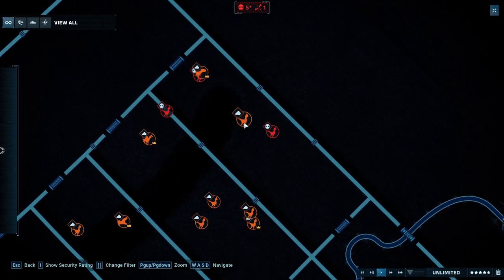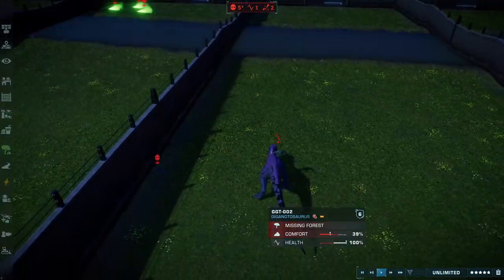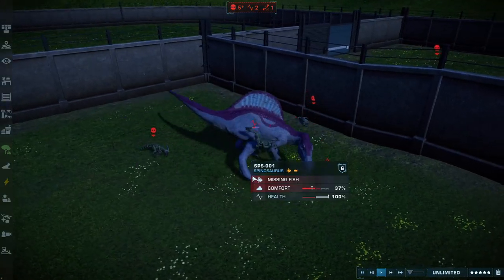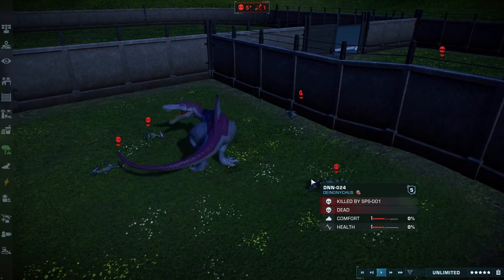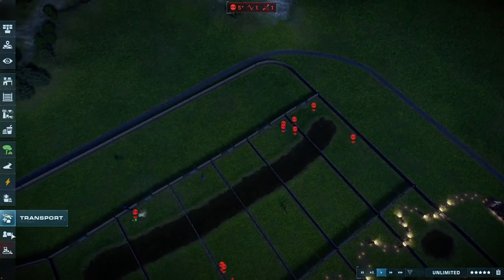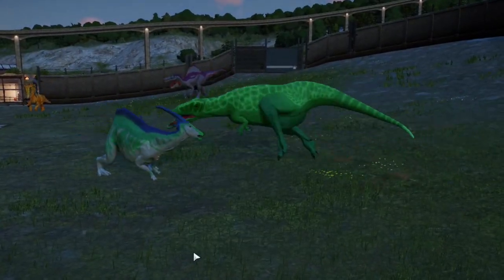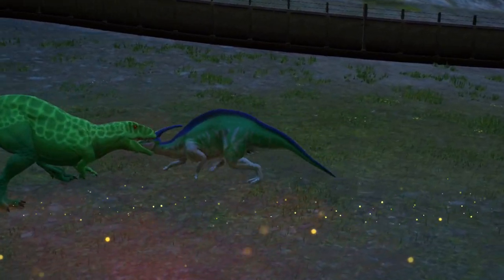T-Rex killed three of them so we give the victory to T-Rex. Giganotosaurus is also fighting the Deinonychus and throws one up the fence. Spinosaurus has wasted three of them, which is enough to qualify! Carcarodontosaurus is getting his first fight in the big arena, taking on a Para — but Sorofagonax isn't in the best shape.